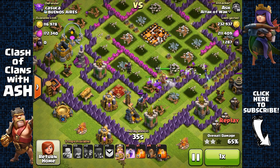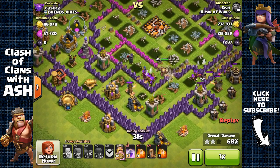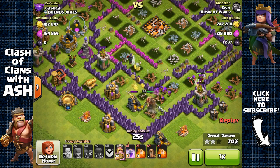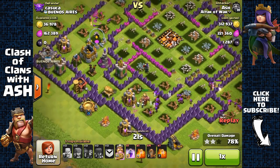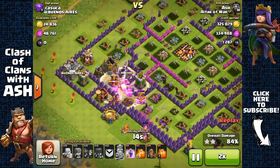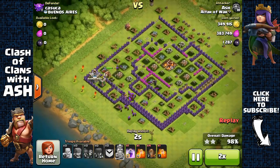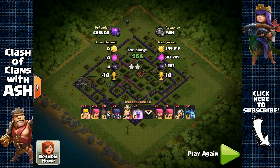I don't go too high like Masters 2 or Masters 1, because there are less frequent dead bases the higher you go up in leagues. The lower you stay, the better chance you have of finding dead bases. If you go even lower like Crystal League or Gold League you'll find a much higher rate of rushed Town Hall 10 dead bases, but they offer a bit less loot bonus. So Masters 3 is the sweet spot.